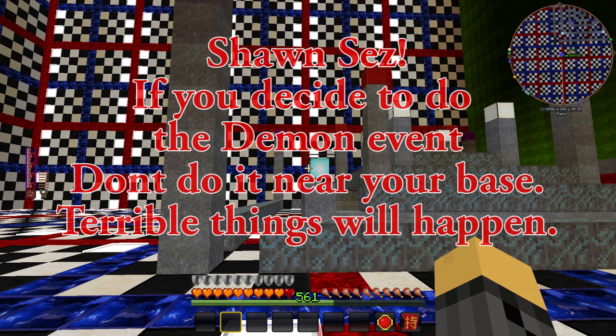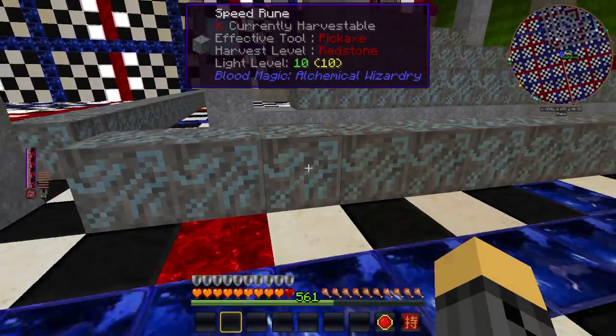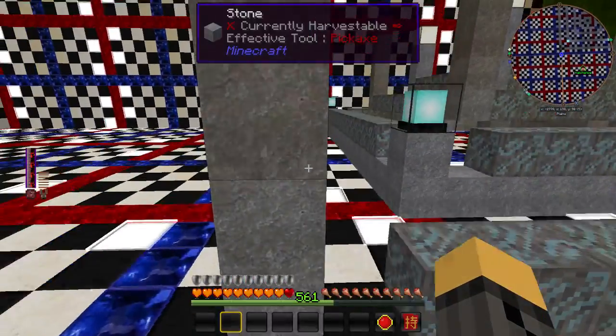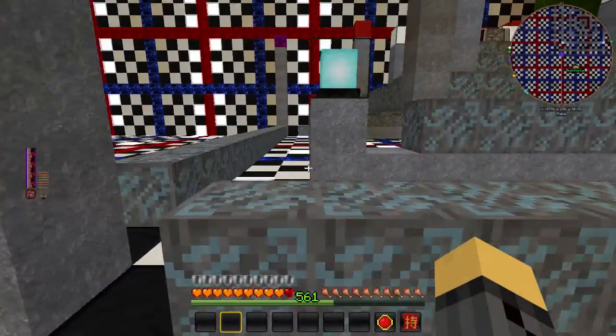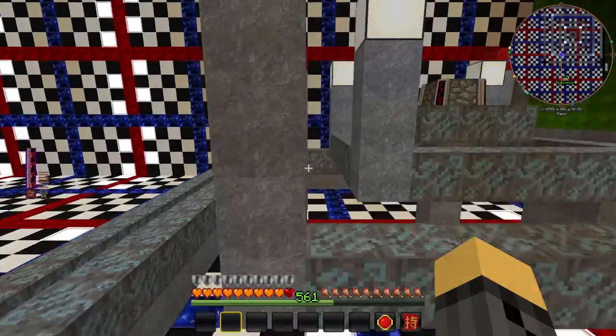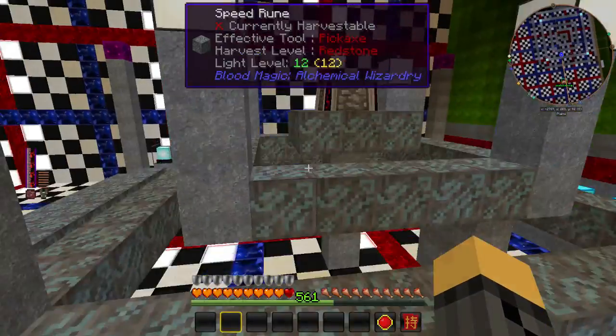So we will show you how to create that event at a later time. But for now, here are the stats you're looking at. The runes are down another level by comparison, and these crystal clusters, in case you do decide to bring them in, are actually one layer above the large Bloodstone bricks.